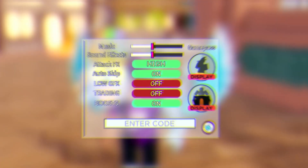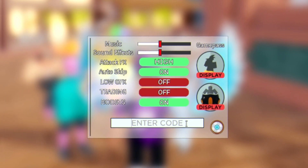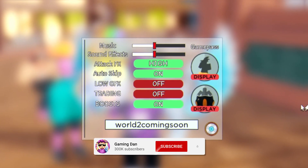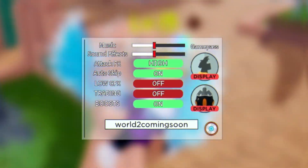Starting off, we have the code 'world2comingsoon' — go ahead and redeem this code. It'll get you 250 gems and 250 gold, which is awesome.